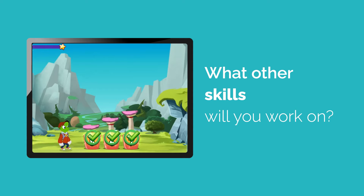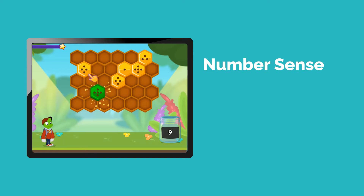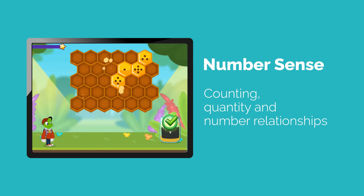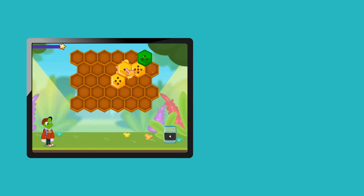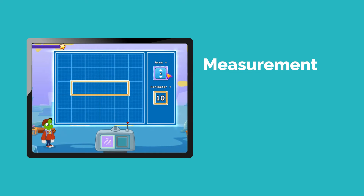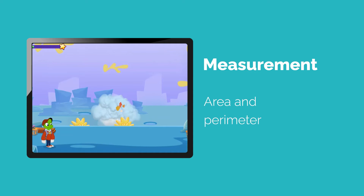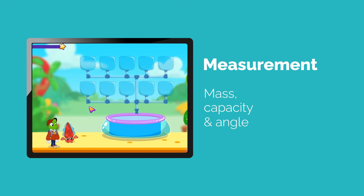What other skills will you work on? Lots more! For example, Number Sense — you'll work on important skills like counting, quantity and number relationships. Measurement — you'll have fun while you calculate height and length. You'll also help characters work on the area and perimeter of standard and complex 2D shapes, and you'll solve problems with mass, capacity and angle.